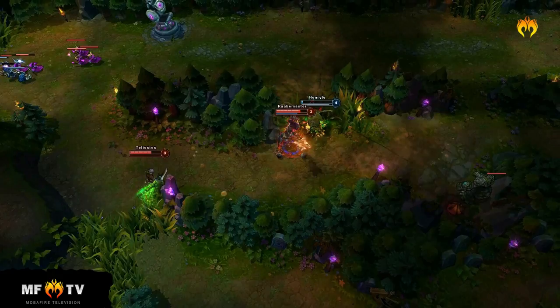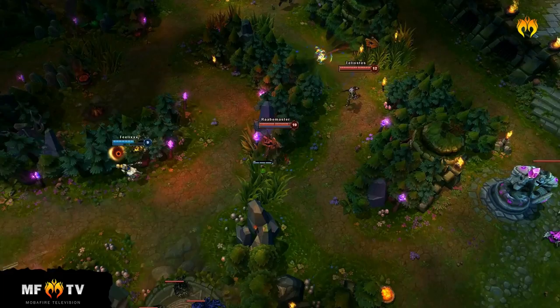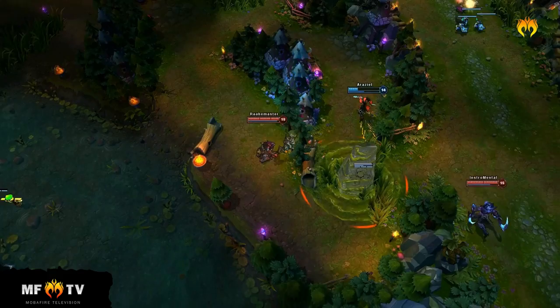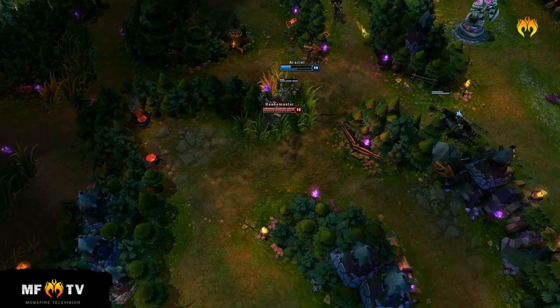It is not the best idea to use Contaminate while farming the jungle, because you want to have it up in case you need to fight someone. Also, remember that the enemy can see the AoE of the spell, so it is not recommended to use while counter jungling. Save your escapes for until Trundle puts up his wall, because it is his only CC and you don't want to burn your escapes only to get stuck behind a wall.